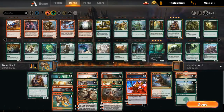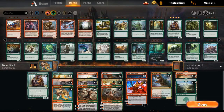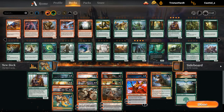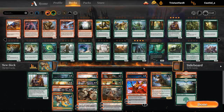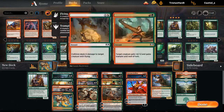Maybe we don't want Incubation Druid and just want Paradise Druid since that actually pumps a Pelt Collector. A bit low on early plays — Growth Chamber Guardian also. This seems good. We need to make some cuts: shave a Wyrm, shave some Hellkites. Maybe Sunder Shaman isn't necessary.